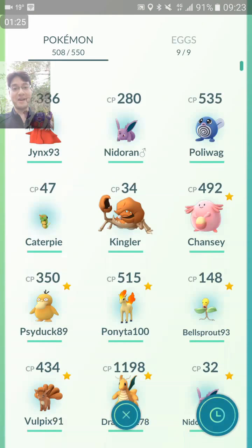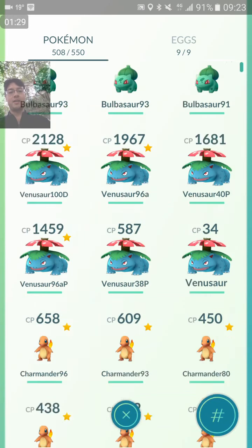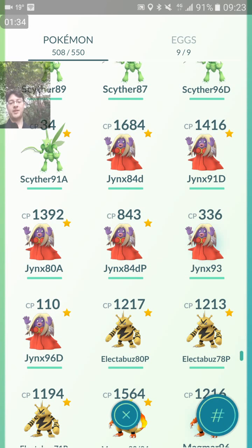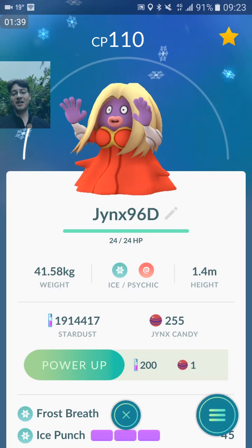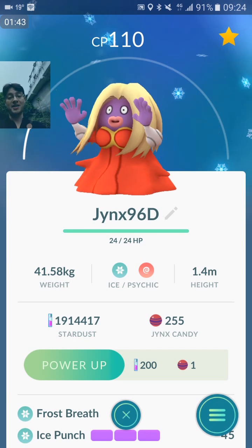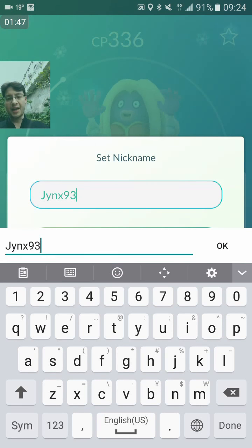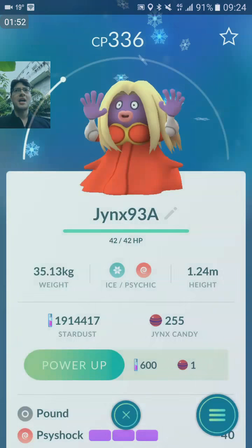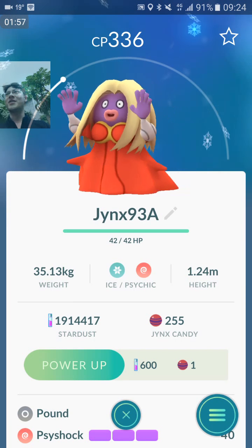As is customary, let's have a look at my Jinxes. This is my best Jinx — Frost Breath/Ice Punch, 96% IV. Apparently the best defensive moveset, but I think I prefer it as an attacker. This 95% IV I just caught — I think I'll put a capital A next to this one. It's listed as the best attacking moveset according to Professor Kakuri's spreadsheet.